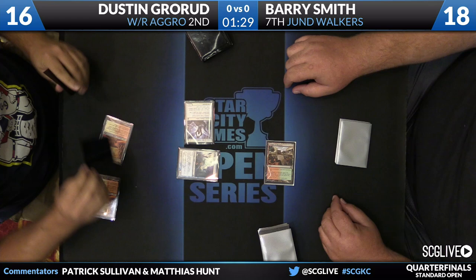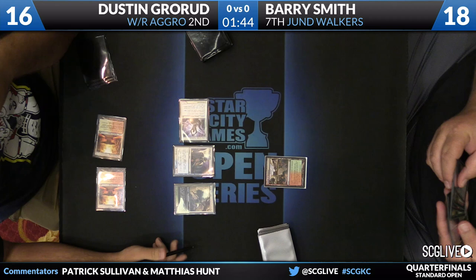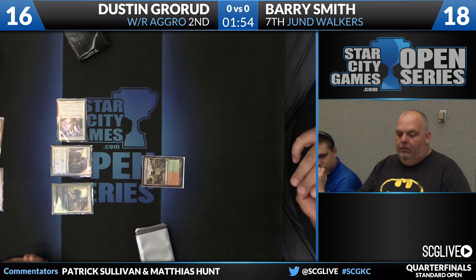We see a swing for two from Grorud, another shock, and he's going to empty out his hand. We have Dryad Militant and Judge's Familiar joining Soldier of the Pantheon. Not bad to have Judge's Familiar here — it gives some protection against Golgari Charm at least the next turn. Looking at Grorud's hand, he'd have to pass it on three mana, meaning he'd still be taking quite a few points of damage before he could resolve one. But depending on Dustin's leftovers, even a turn-three Golgari Charm may be enough to just win the game.